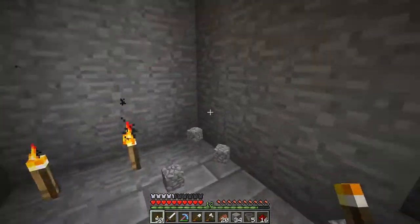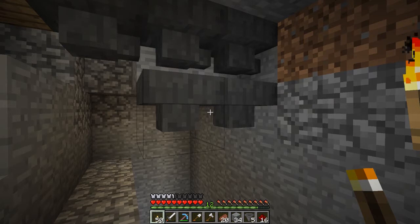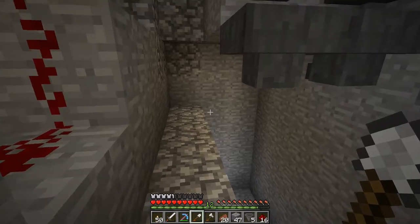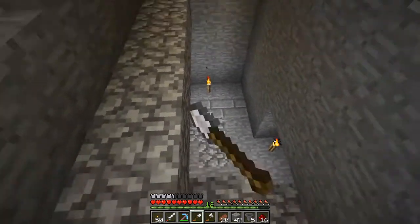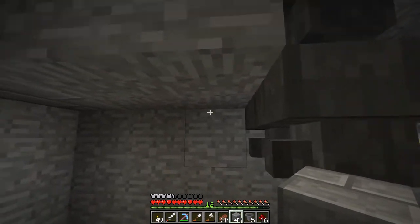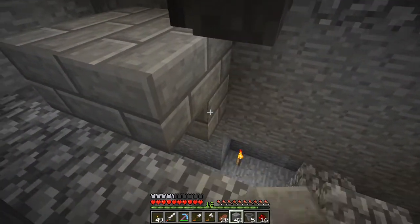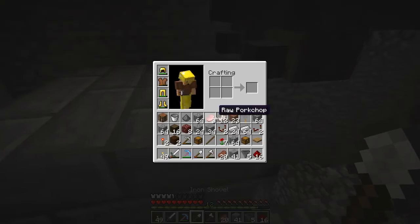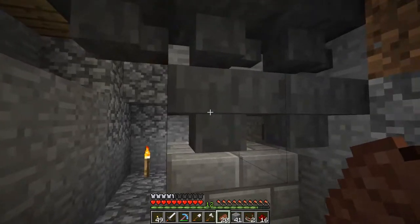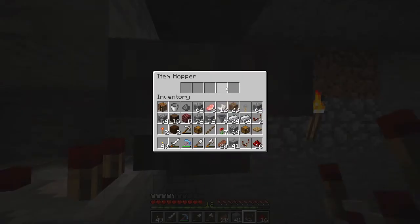So down here, what I'm actually going to do is create an item sorter, which is going to sort out the roses from the iron. It's going to be a really compact system — I literally just learned how to build this and it's awesome. The way you do this: you have your hopper path going over the top, and then you have to place two hoppers underneath your hopper path, and those need to face backwards into a comparator. This comparator is going to detect when there are items in there and what items they are.